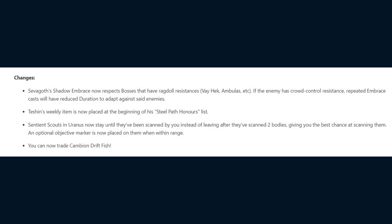Teshin's weekly item is now placed at the beginning of his Steel Path list. Sentient Scouts in Uranus now stay until they've been scanned by you instead of leaving after they've scanned two bodies, giving you the best chance at scanning them, with a note that an optional objective marker is now placed on them when within range. Lastly, you can now trade Cambion Drift Fish.